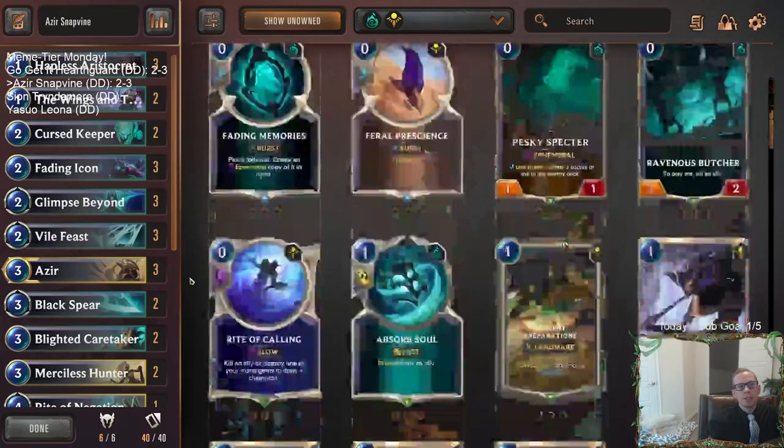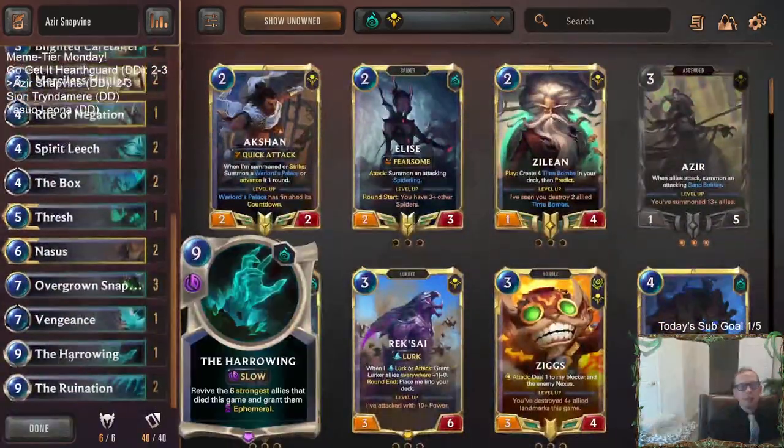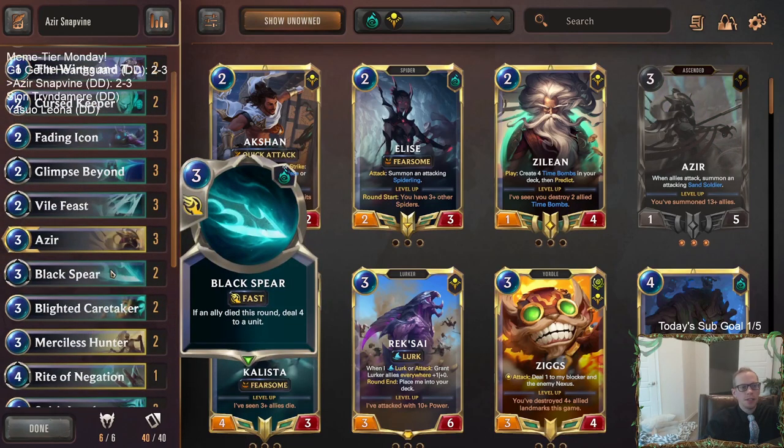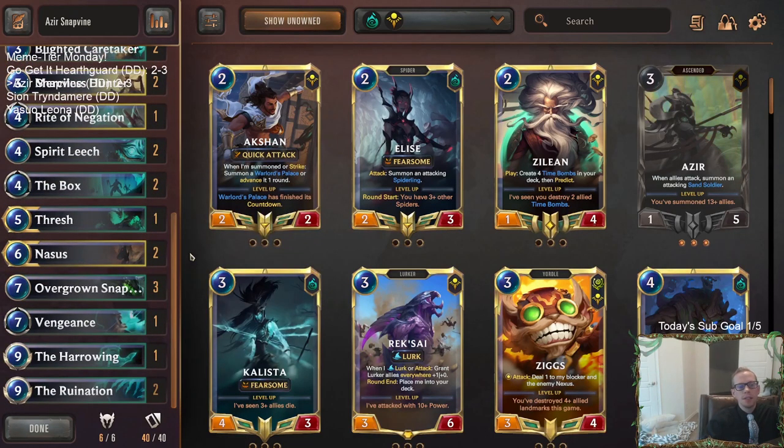That's it for Azir Snapbind. Even like the Caitlyn deck — whenever they're going Caitlyn with all the ballistic bots and everything — you just need Ruination to clear up all that stuff. People aren't going to be playing around it, and it's just a really good card these days. Good record for meme tier, especially considering the opponents we faced and the hands that our opponents had. Not too bad at all with the 2-3.